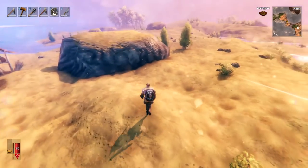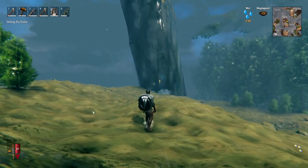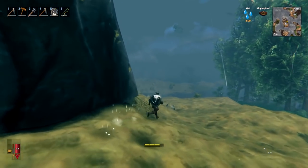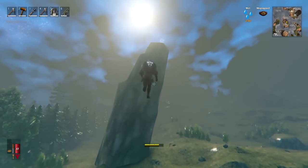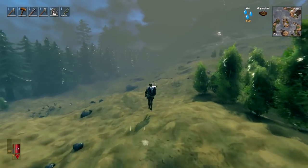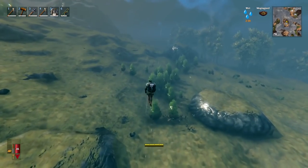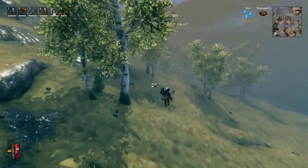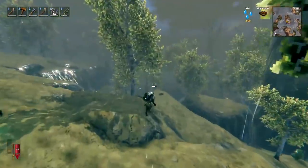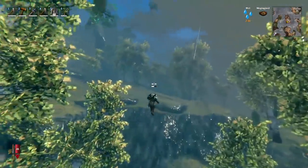Another useful thing about the plains are the giant stone pillar structures. With your pickaxe you can mine out the bottom of one completely, and once no part of it is touching the floor, everything above will crumble and you'll get tons of stone very quickly. Finding a lot of them together can be tricky, but while out exploring they're a quick way to get stone. You'll also get tons of fine wood in the plains — there are tons of birch trees, so you can quickly build up your fine wood reserves if you need it for building.